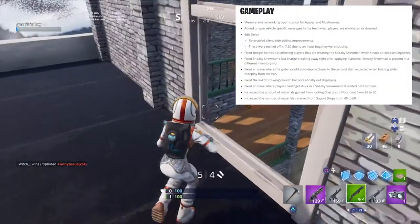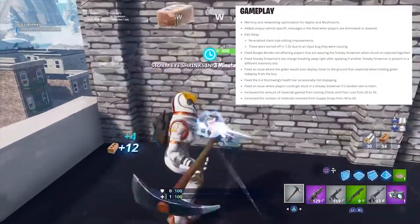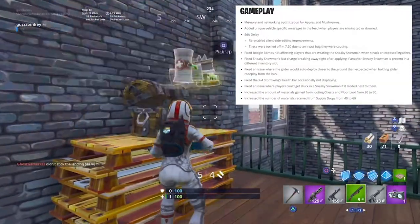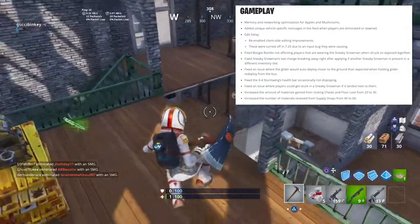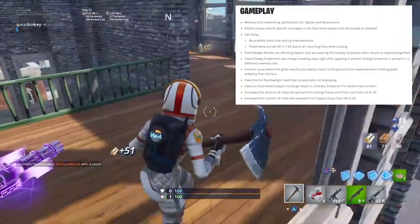On the gameplay side — memory and networking optimization for apples and mushrooms, which isn't a big deal. They added unique vehicle-specific messages in the feed when players are eliminated or downed, which I'd like to see. Edit delay has been re-enabled with client-side editing improvements — these were turned off at 7.20 due to an input bug causing crashes.